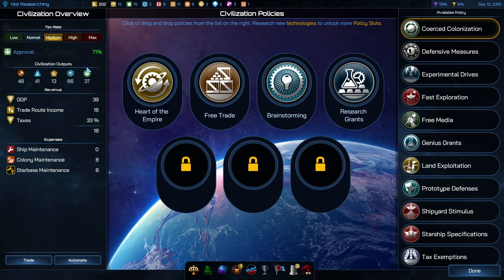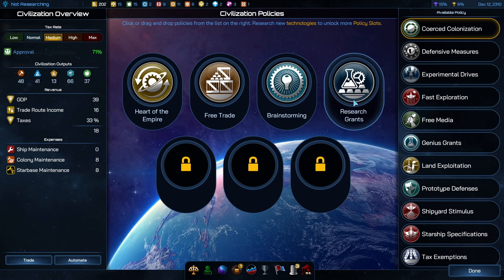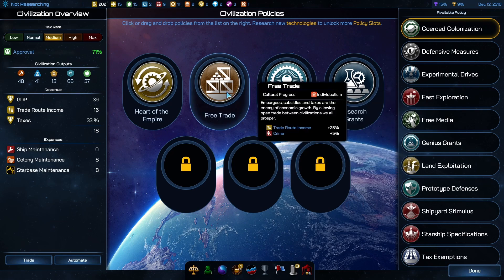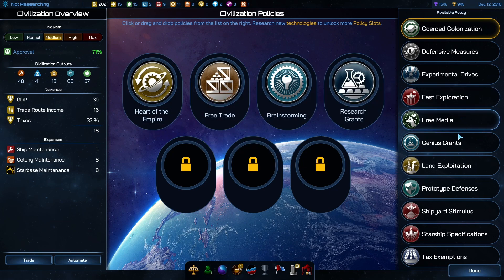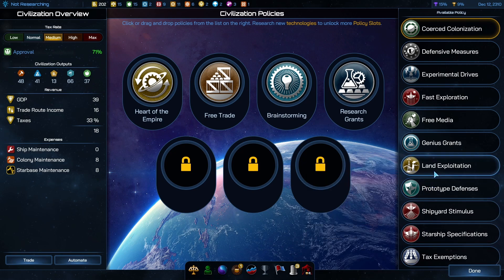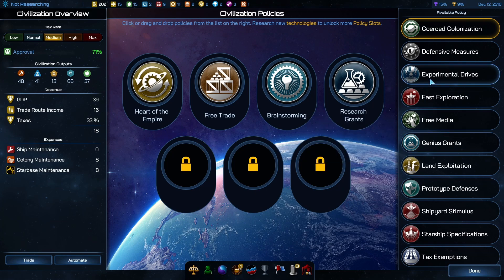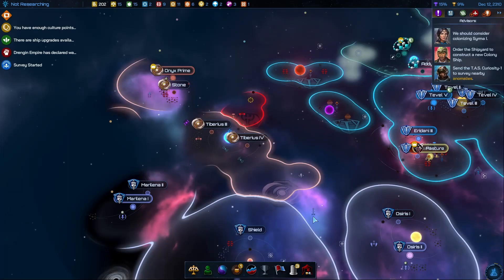Our approval rate is good on medium taxes. Genius grants, good route income and heart of the empire. Loyalty plus eight, plus five, plus thirty percent. Genius grant, experimental drives — approval minus fifteen. Okay, we have our approval high at the moment.